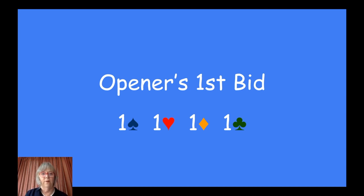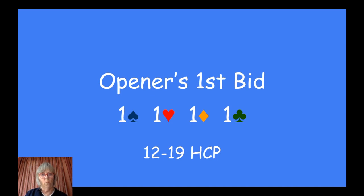So what do we need to make the very first bid? I'm not talking about one no trump today — just the first suit bid. Like any auction, you need to have a certain value. If you bid at the one level, this is only the opener's first bid, then you need to have between 12 and 19 high card points. An ace is worth four, king three, queen two, jack one. You've seen all that in the introductory lessons — if not, go to skybridgeclub.com.